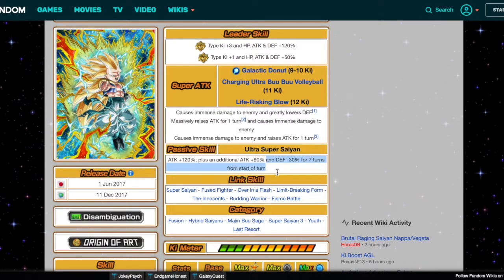The thing about Dokkan is they like to change these, so maybe we do defense minus 10% for five turns from the start of battle — that's one way to handle it. Or we eliminate that whole thing entirely. But then he still lacks a little defense, so how about: attack plus 120%, defense plus 100%?